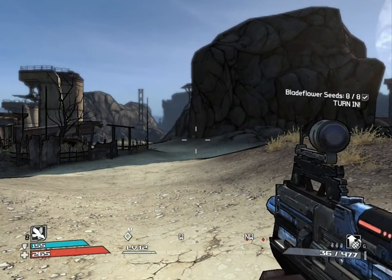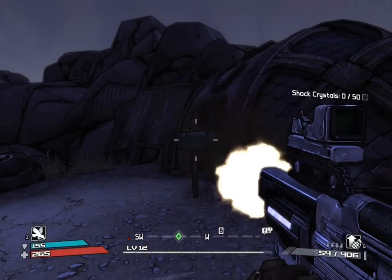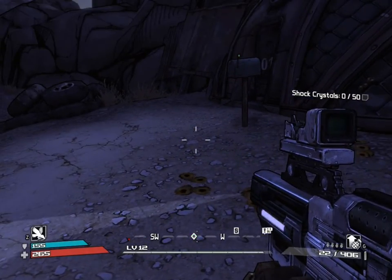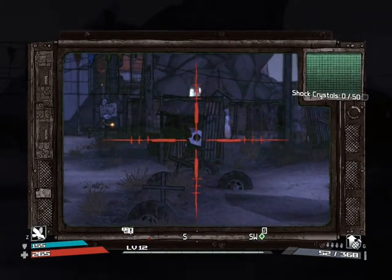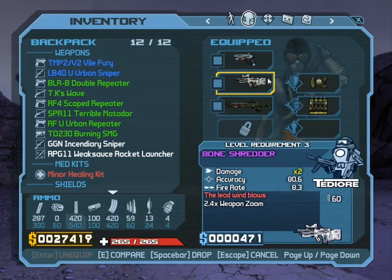Explosive Bouncing Buddies — they pop up and explode. This is the first epic weapon I found. It's a submachine gun called the Bone Shredder, and it fires two rounds at once.